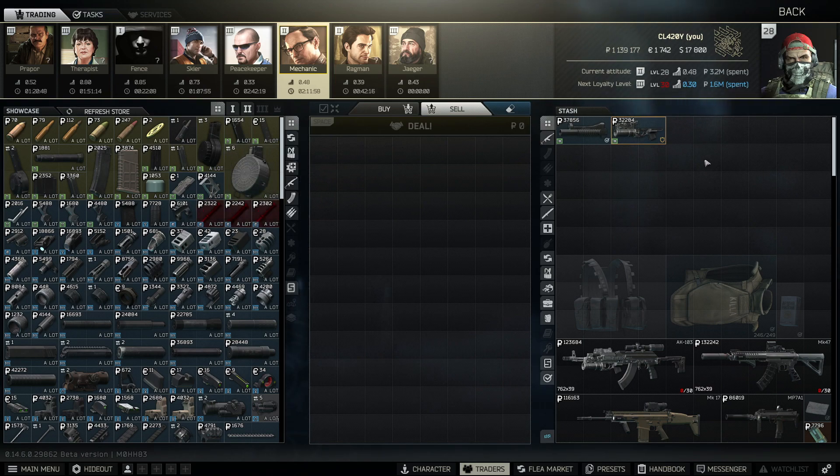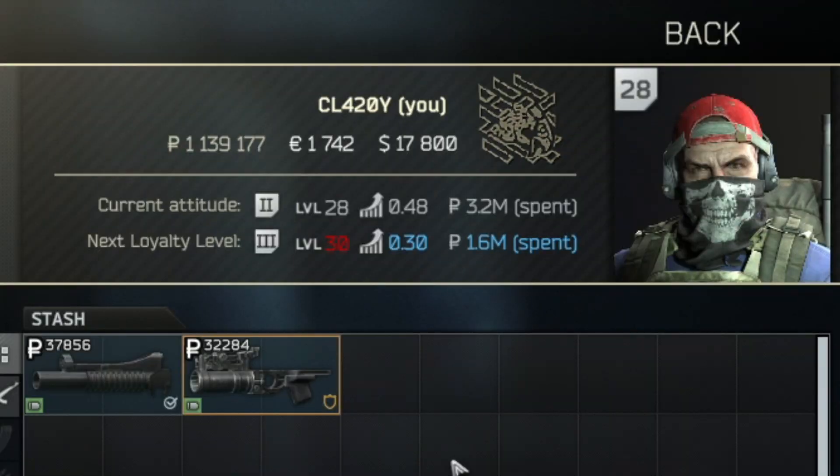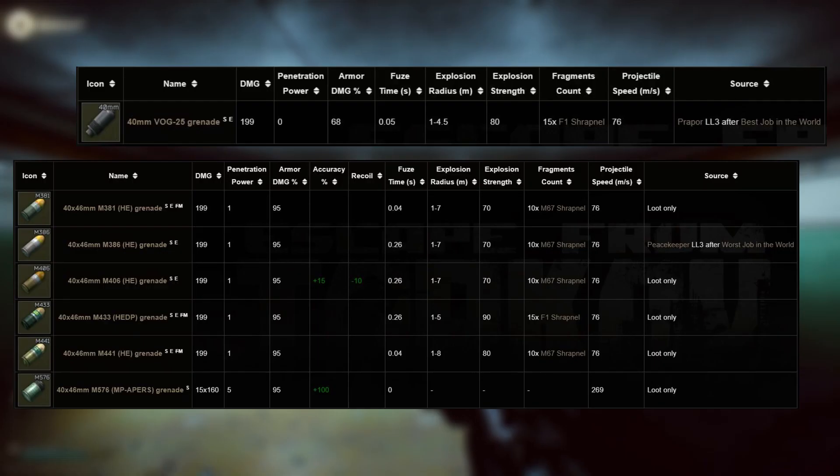Selling them against the barter cost is a loss of around 400,000 rubles, and you can't gain that money back on the flea market. So when you do find these in raid — and loads of people must be finding them — the only sensible thing to do is keep it and use it, surely.